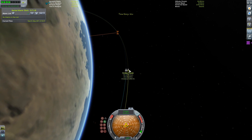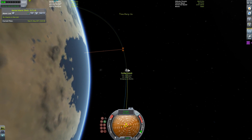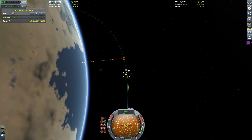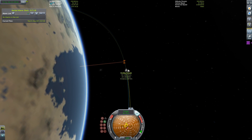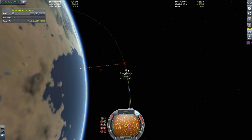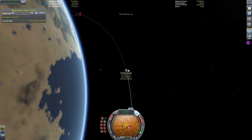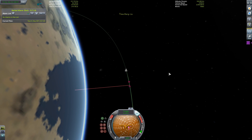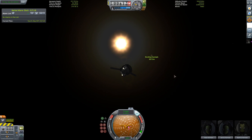Depending on how fast you're going and what engine you're using, you'll want to time your burn so that you reach zero meters per second at around the time you meet your closest distance. One of the perks of target mode is that you can slow yourself down without affecting the degree of separation at the intersection. Hover your cursor over the target vessel to see your degree of separation, then burn until you reach zero meters per second. You have now successfully rendezvoused with your target vessel.